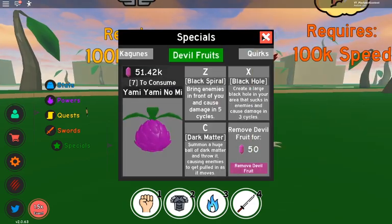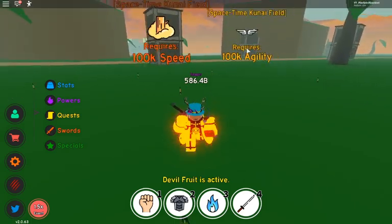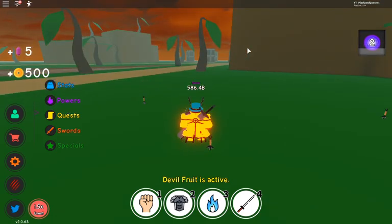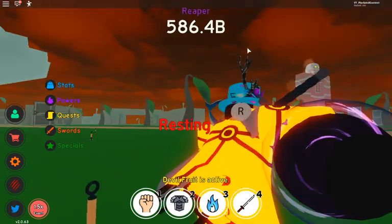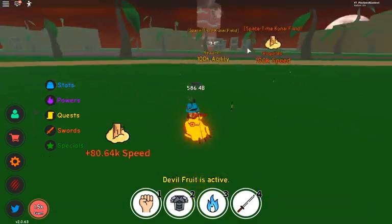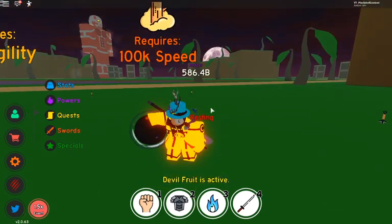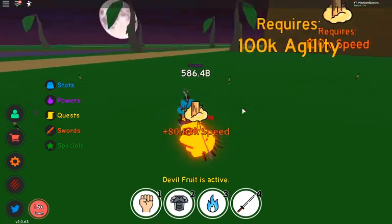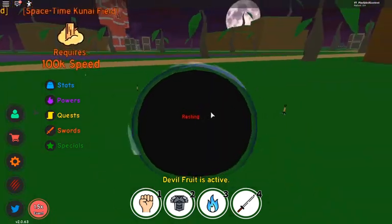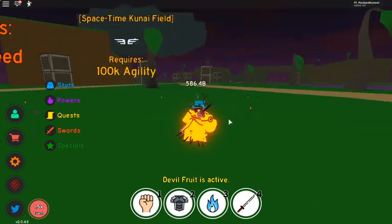This is the best devil fruit out there in my opinion — it's a black hole devil fruit. The first one is like a Rasengan but black, like the Chidori when it starts to get turned bad — the black Chidori. The next one pulls your enemies towards a ball and just keeps them there and damages them. That's amazing. This one creates a huge ball around you and then pulls anyone into it and damages them as well, but it doesn't damage you.